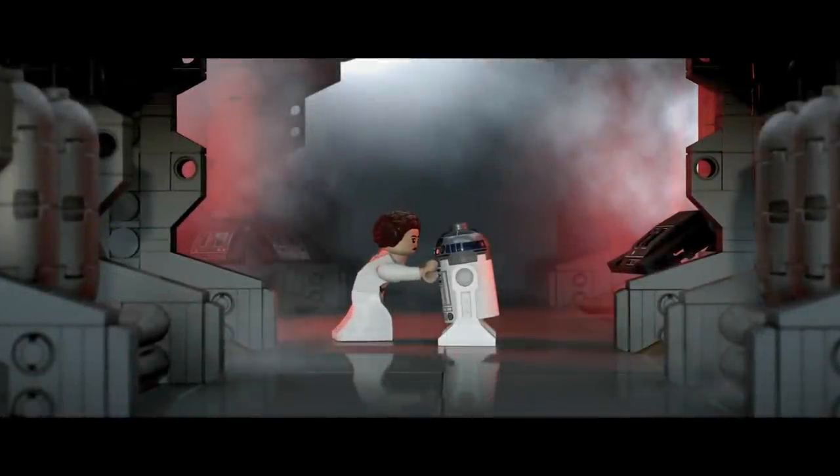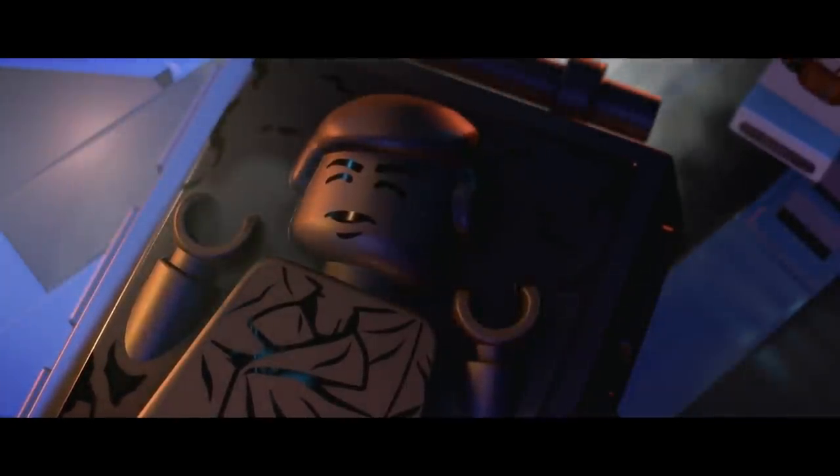Next is A New Hope. Leia is giving R2-D2 the Death Star plans and message to Obi-Wan Kenobi on board the Tantive 4. The steam and lighting in this scene look amazing. I think it's safe to say this will be the most visually and graphically impressive LEGO game to date. Next we have Han frozen in Carbonite on Bespin in The Empire Strikes Back — again, lighting, steam, and drama are high in this scene.